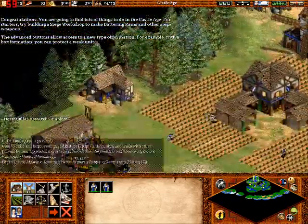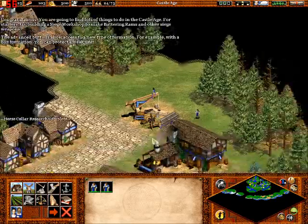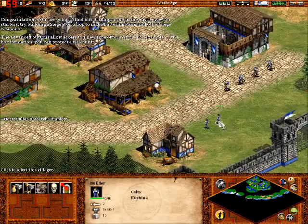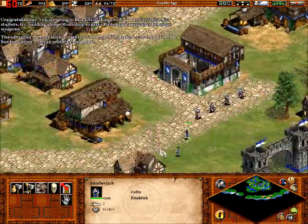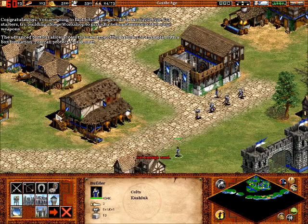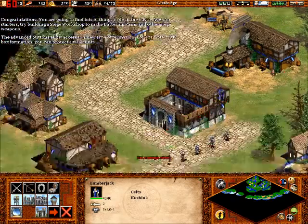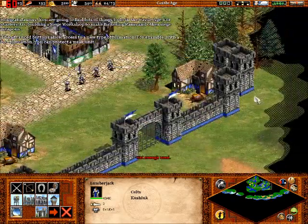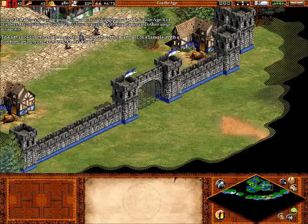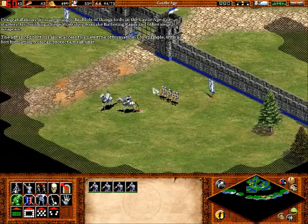We need someone gathering wood. There we go - lumber camp. We only need one person to be building the siege workshop, really. Not enough wood - well, you can chop down trees too. Everyone wins in their own way, I guess. Chopping down trees - nobody's business.